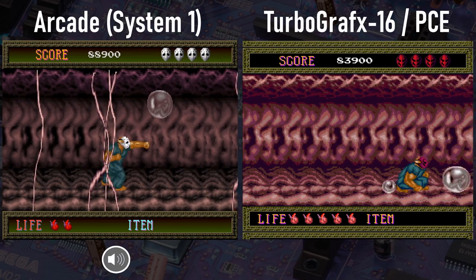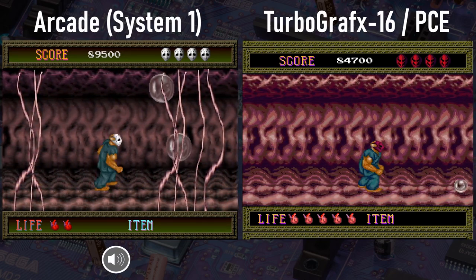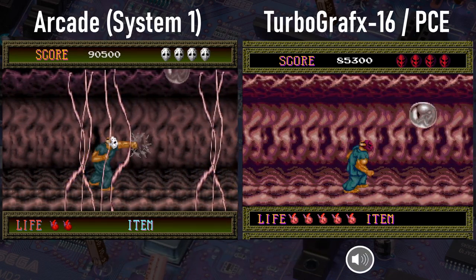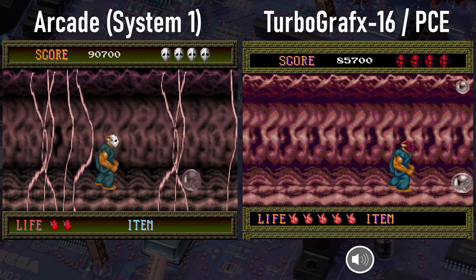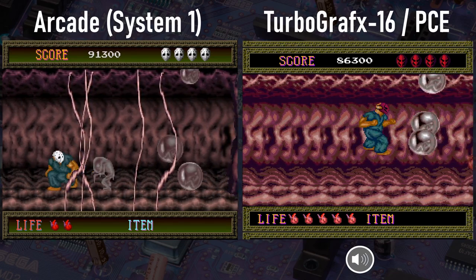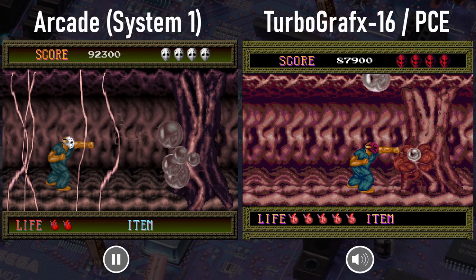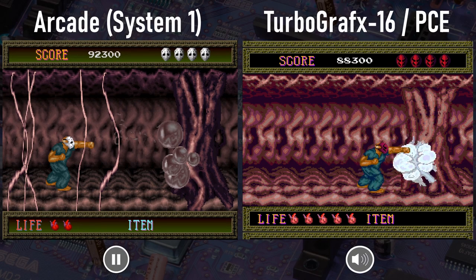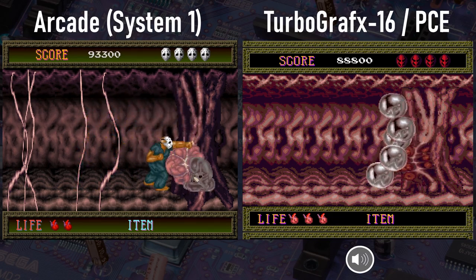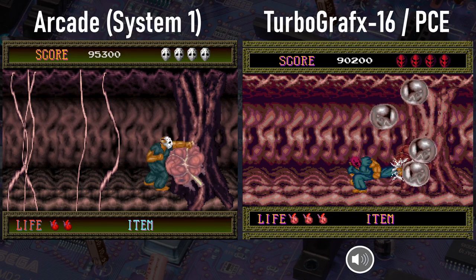Alright, back to smashing some more evil bubbles and babies for a bit before we battle the boss. And the boss is this weird heart thing. It takes a lot of punishment before it finally goes down in both versions. Now once it does, in the arcade version, watch out — the exploding mess that comes out of it will damage you. On the Turbo version, the standard small fiery explosion is harmless.